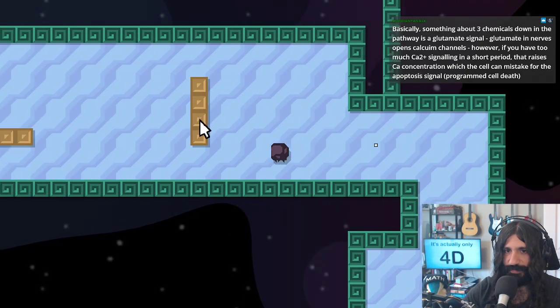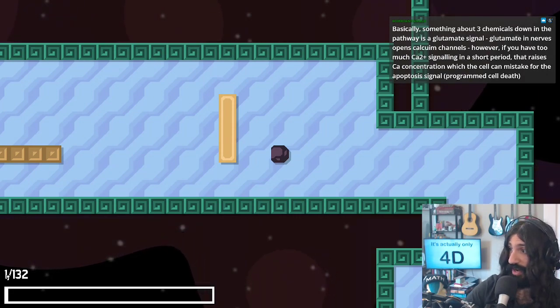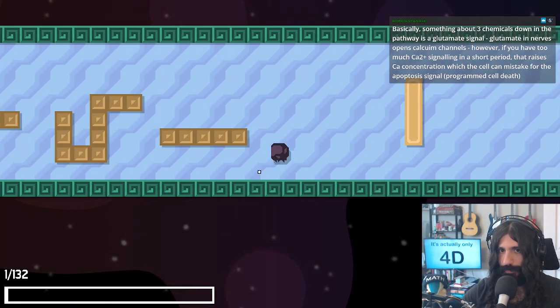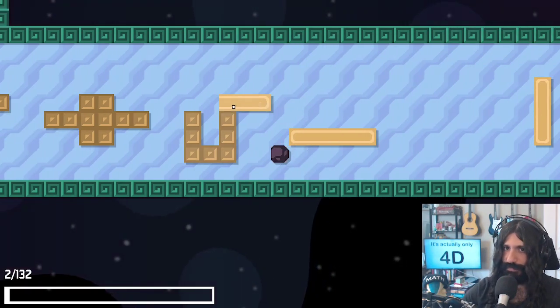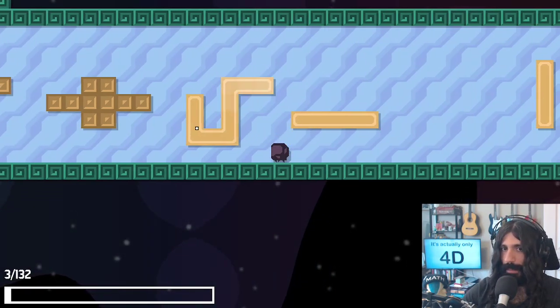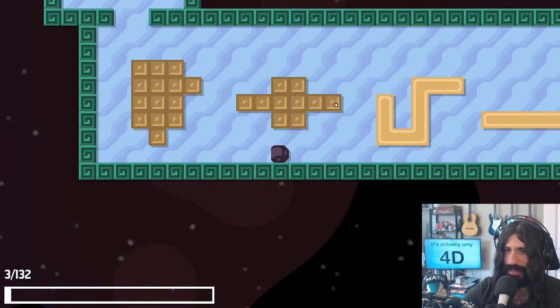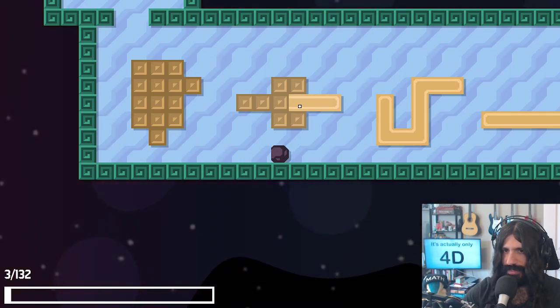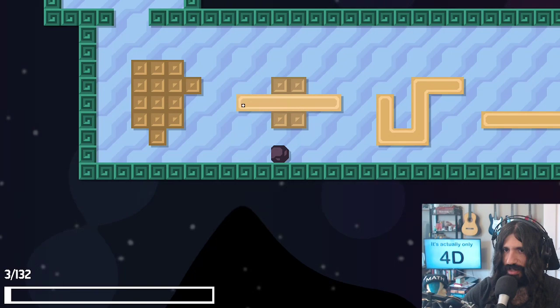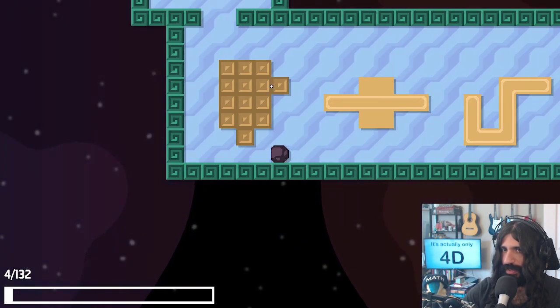Okay, we can click and drag. One of 132 — that's pretty hype. I'm a natural. It's like that quantum physics. I don't have to get all of them, do I? Because it's not possible to get all of them? I just have to get from start to finish, presumably.